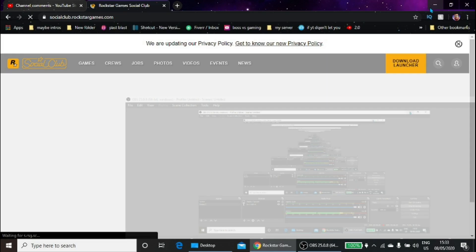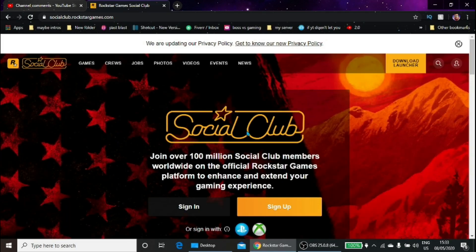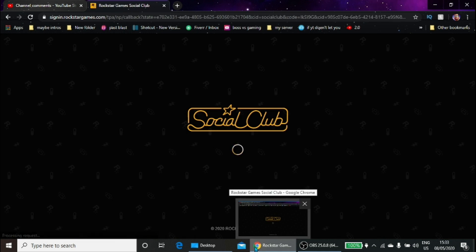So the first step you need to do is go on the Social Club website — the link to that will be in the description down below. What you need to do is sign up, or sign in with a PlayStation, or sign in with Xbox. I'm going to sign in with my PlayStation since that's what I play on.